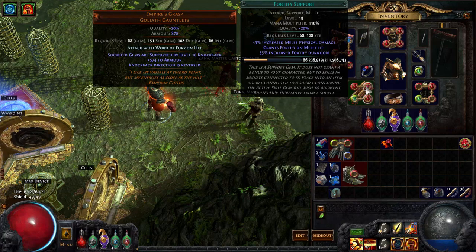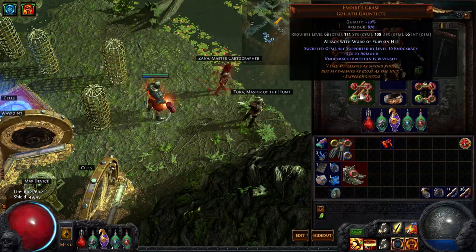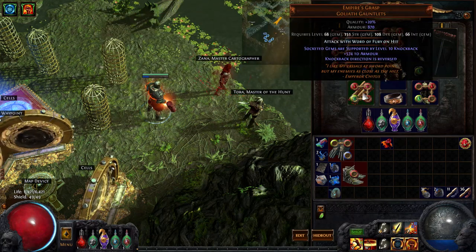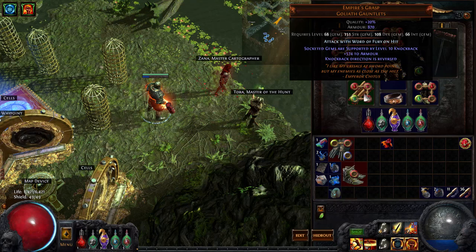I have Herald of Ash, Fortify, Leap Slam, and Faster Attacks on Emperor's Grasp. The only reason I use this is because I get to put knockback on Leap Slam, which is kind of funny to me, and I get a ton of armor. But to be honest it's not the most optimal pair of gloves — if I had the chance to change it now I'd probably just get a pair with tons of life.